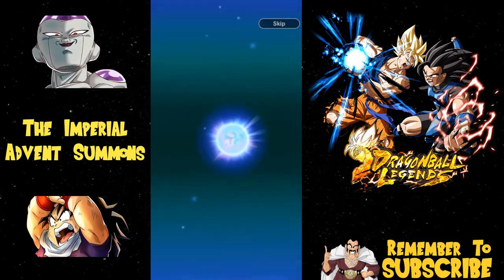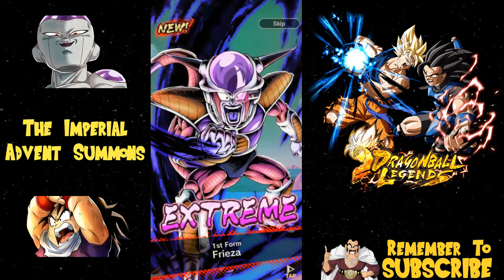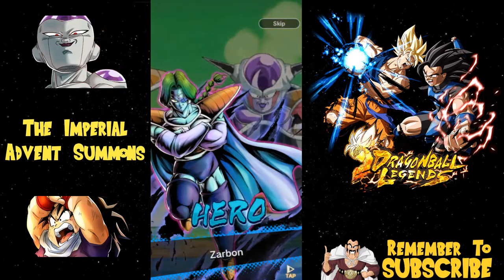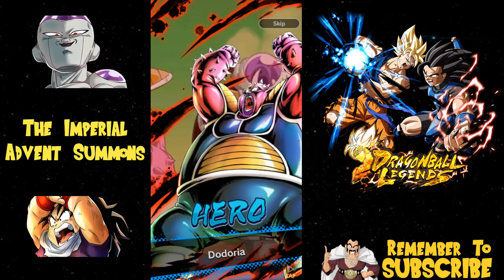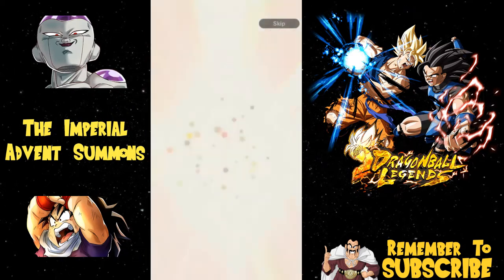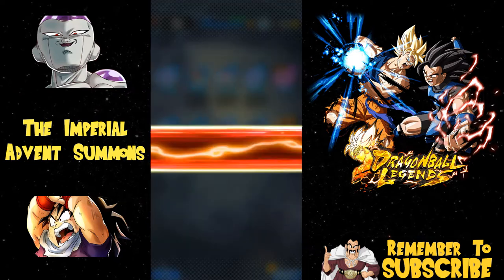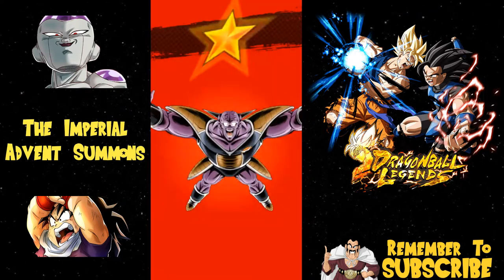Third form Frieza is actually pretty decent - I remember reading over him and he's not that bad at all. I got the new first form Frieza. I haven't even done any of the scout battles yet, didn't have time yesterday. Zarbon, okay. One other thing - if I do get Frieza I'm calling it there and saving the rest of my Chrono Crystals. But it's Pikkon again - not that I'm upset, but Pikkon is so built up now I won't be able to limit break him without pulling five more.